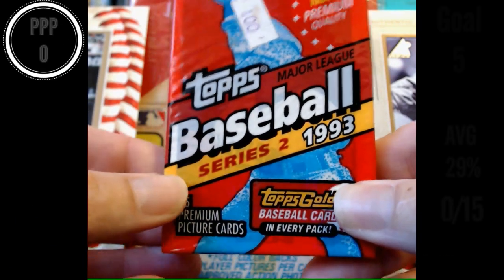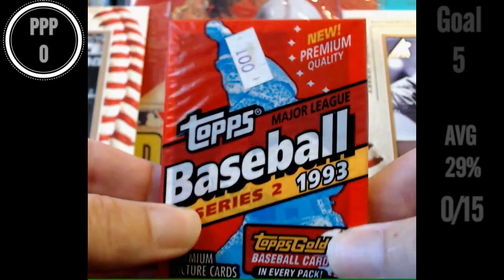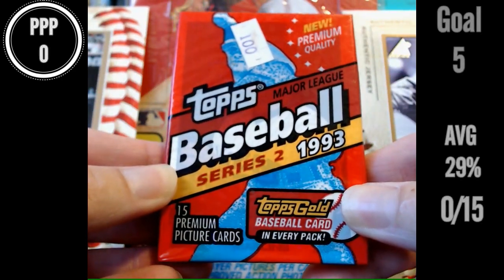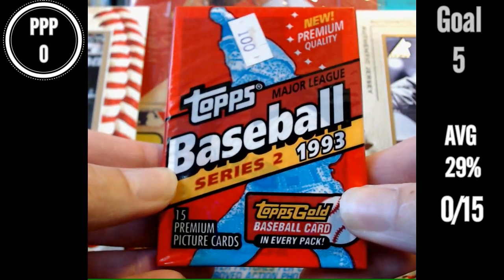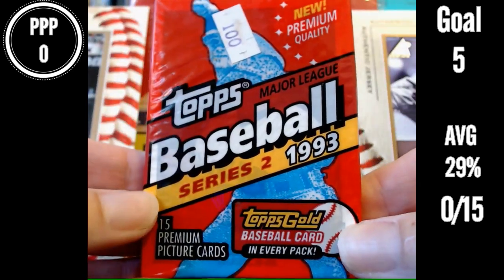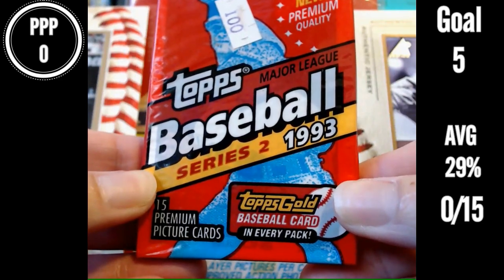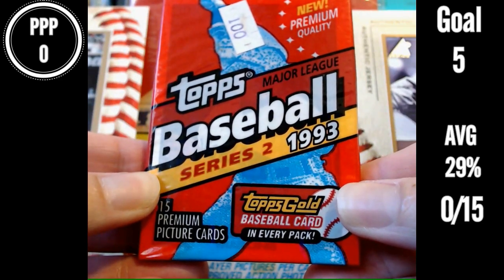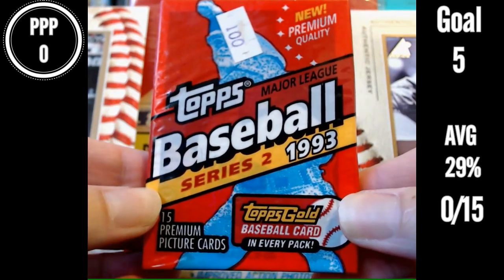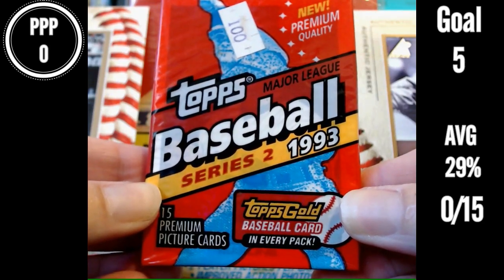Hello everybody, welcome to Good Times Card Collector, and we are doing our Name the Player Challenge. For today's episode this is 1993 Topps Series 2 Baseball, so no Jeter. But we could get gold cards — we get a gold card in every pack. 15 cards. Up in the top left are points per pack score. We'll see our average and see how many we can get. I'm going to stick with five as my goal. About a third is where I've been at with guessing cards, so come along with me and see what you can get.